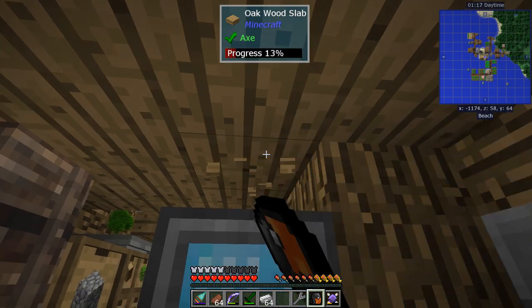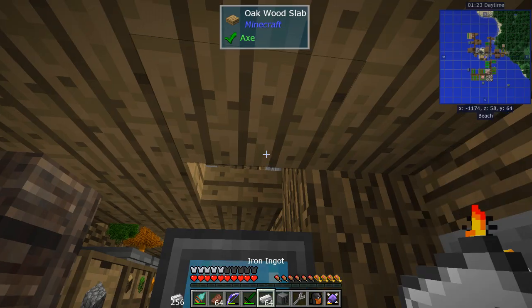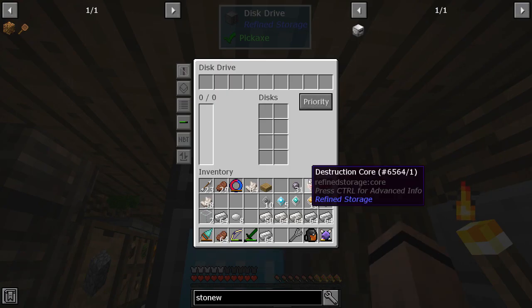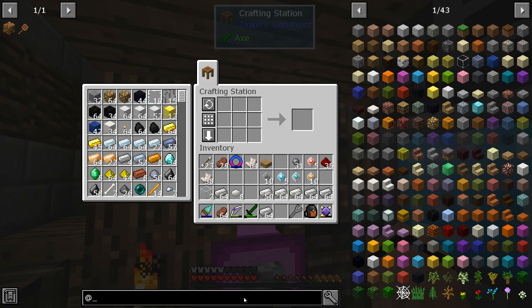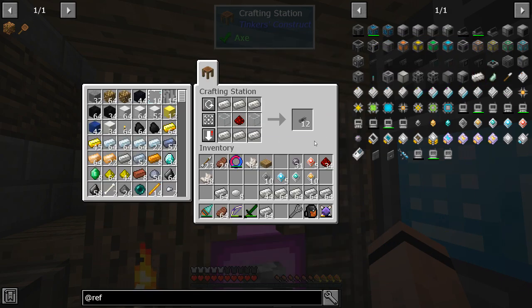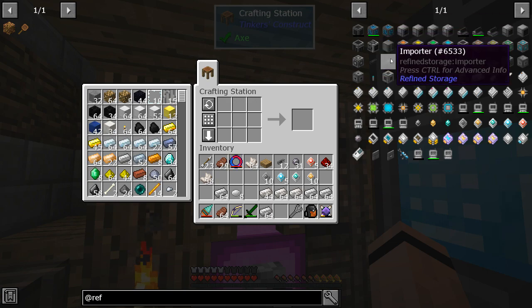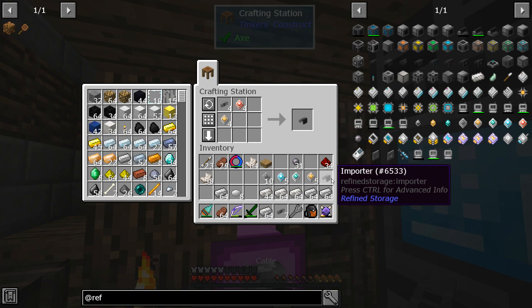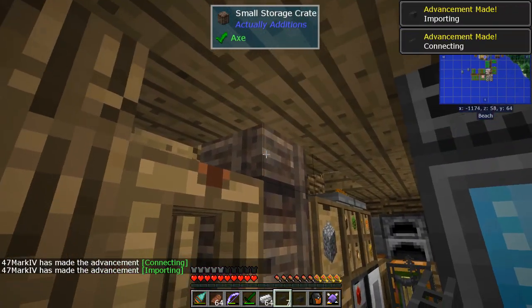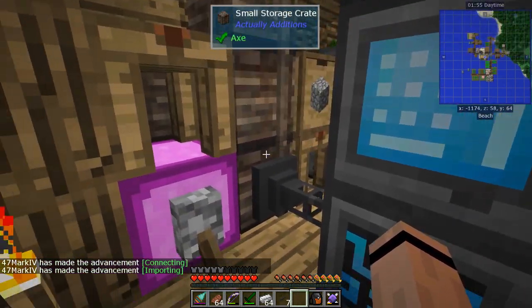That puts Refined Storage online. Let me beat up the ceiling here just a bit — that'll work. I'll stick the disk drive up here and put our one disk in it. We need cable, and I'm working on making more glass. Then I'll make an importer. I'll take this cable and importer and suck in all these items.